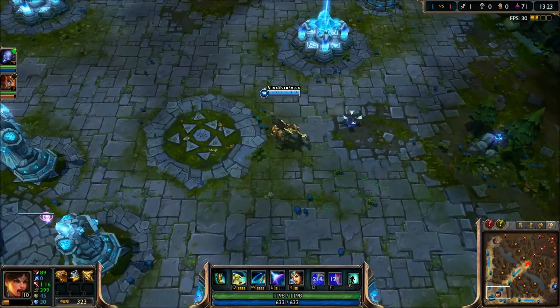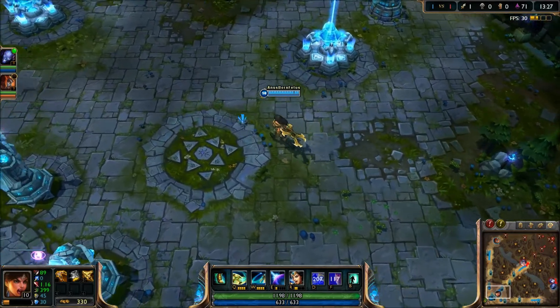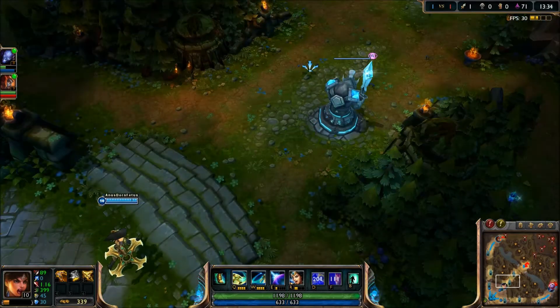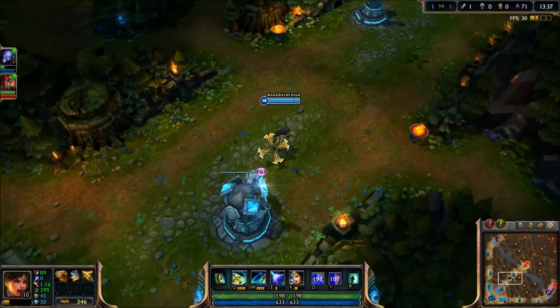So this is Sivir — she's an ugly, stupid champion that we've had a while, but as you can see, she's pretty now. They're giving her a visual update and a slight kit rework. Not super huge, not a whole karma rework or anything, but it's definitely up there.